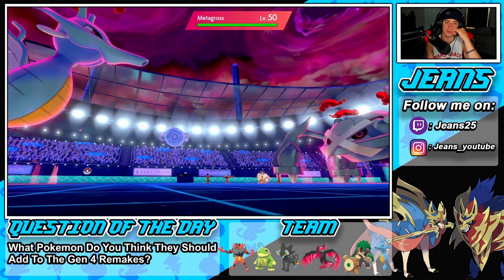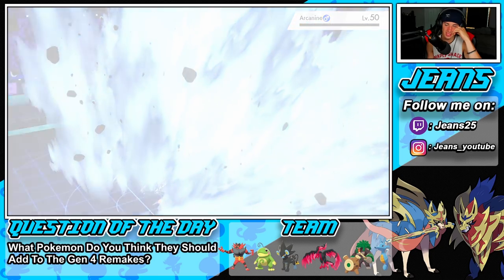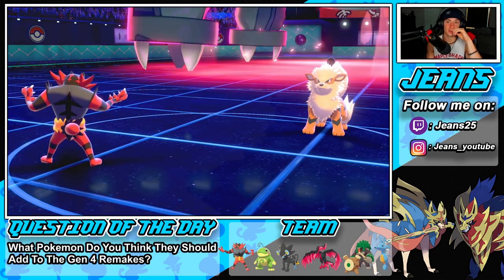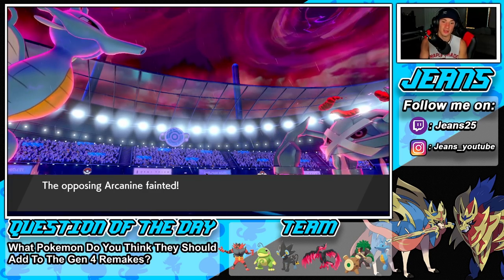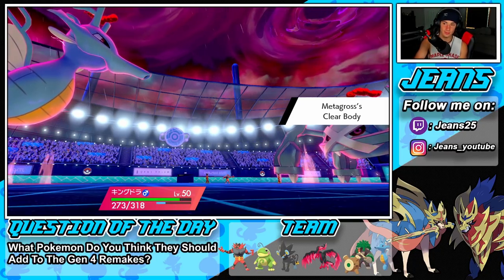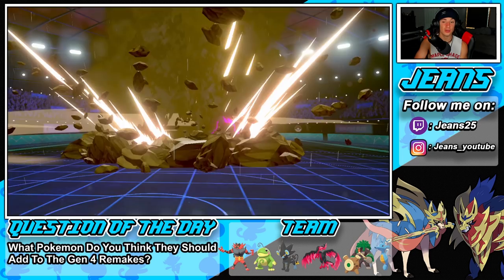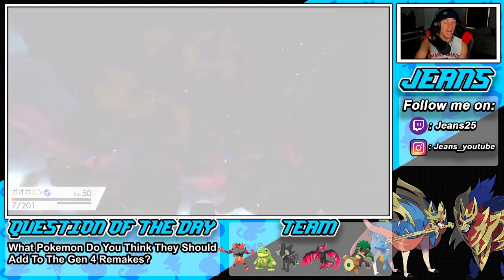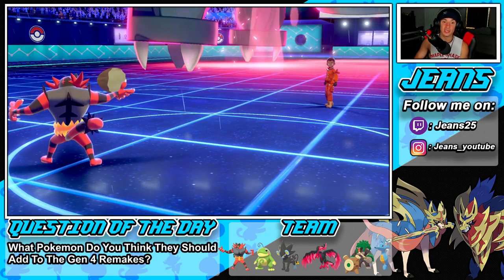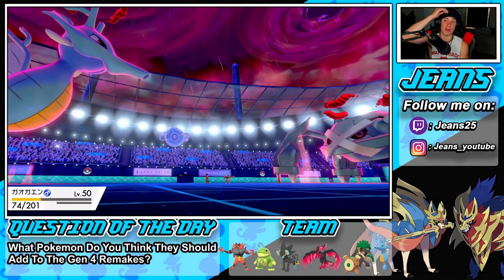I was going to swap to Galarian Moltres thinking he was going to go for Earthquake — which he does. Flare Blitz is probably just going to proc his Power Herb policy, so there's no point going for that. The Geyser comes out — minus one, Life Orb, and Flare Blitz probably helps us out here. We still pick up the KO — that's a big KO! But we didn't get the swap out, which would've been huge.